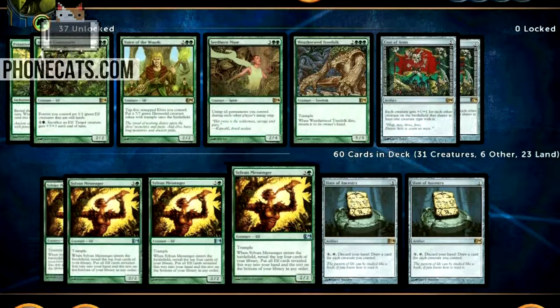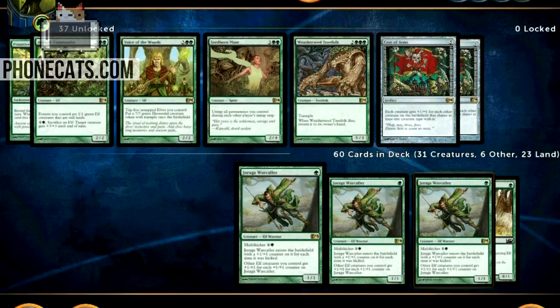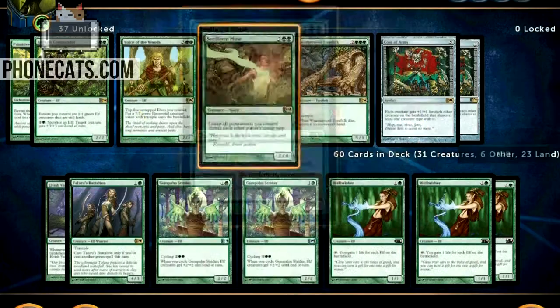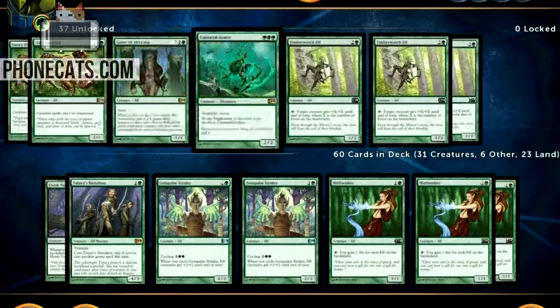So that's going to wrap this one up. Card draw: Slate of Ancestry, Sylvan Messenger, and Lead the Stampedes. Life gain: Wellwishers and Essence Wardens. And then everything else is a cute elf with a nice ability. If I was going to tweak this deck right now, I need to find some way to throw the Seedborn Muse back in. I'm running 23 forests if you want to copy this verbatim. Subscribe to this channel if you're feeling these Magic vids and let me know in the comments — I'm probably going to do a lot more. I'm obsessed with this game. This expansion is really cool to me, and this is my favorite deck in it. This was Sylvan's Might — thanks for watching.